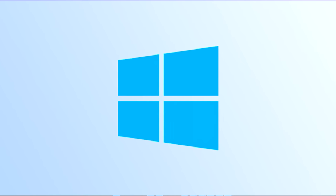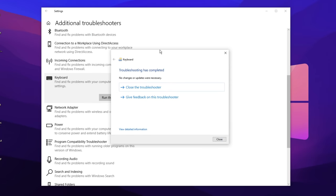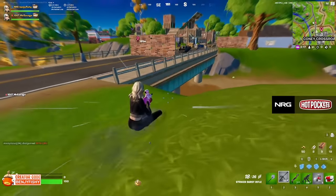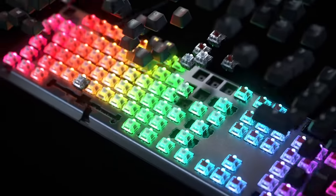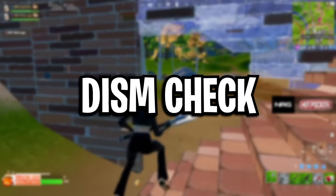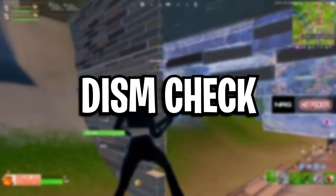Alright, so first things first, we want to be doing a few Windows checks to see if there's any sort of issues, corruptions or anything else on our gaming peripherals, specifically with our keyboards. The first check we're going to be doing is the DISM check, which is a command line check.